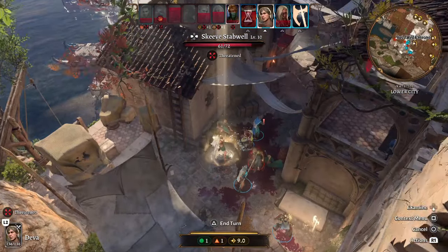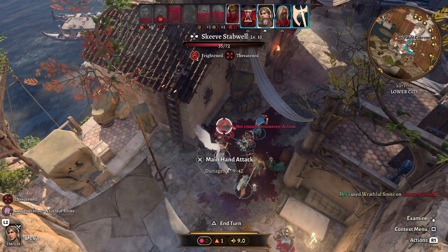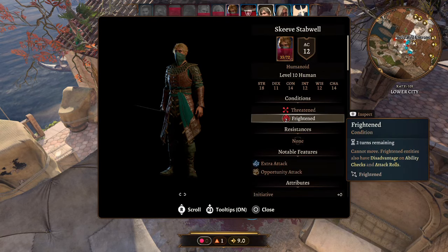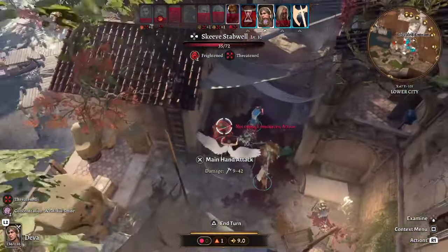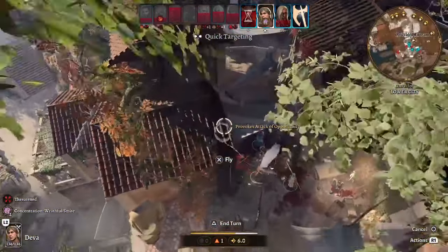Back to our Deva — we try again and deal 26 damage, causing the Frightened condition. Frightened means the target has disadvantage on ability checks and attack rolls and cannot move. The Deva is very powerful, and since it can fly it can easily reposition around the battlefield.